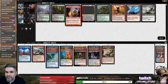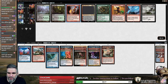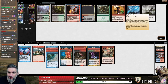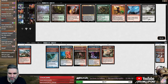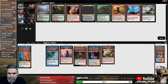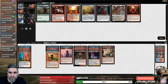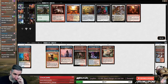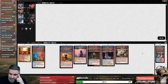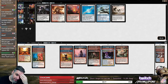Dire Fleet Daredevil, Young Pyromancer, and Release the Gremlins — boy, these picks have been great! Last time we took Young Pyromancer — are we still a Young Pyromancer deck? Let's find out. I don't think so — we only have four sorceries. We're gonna take Dire Fleet Daredevil. Azor's Gateway did come back, so did Exquisite Firecraft which is just great for us. We took a Sacred Foundry — oh my god, Magic Online dude.